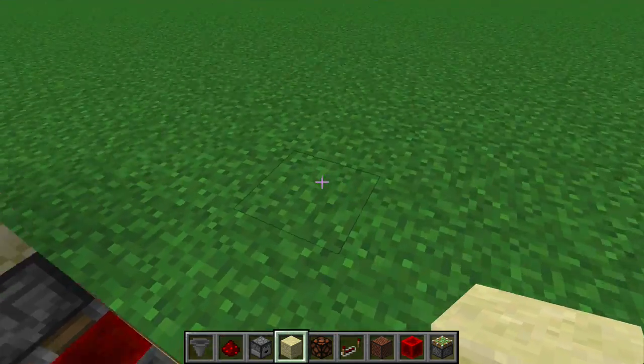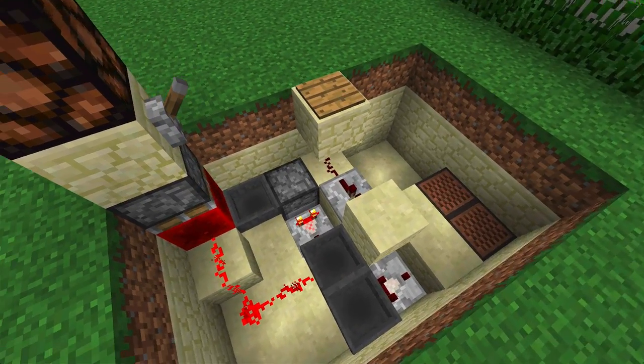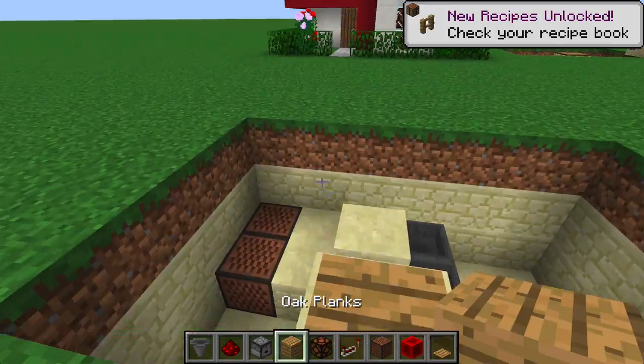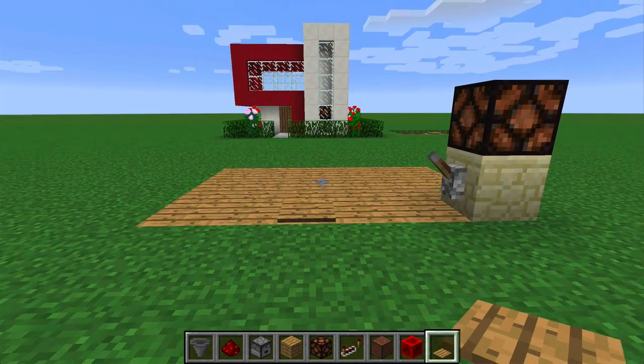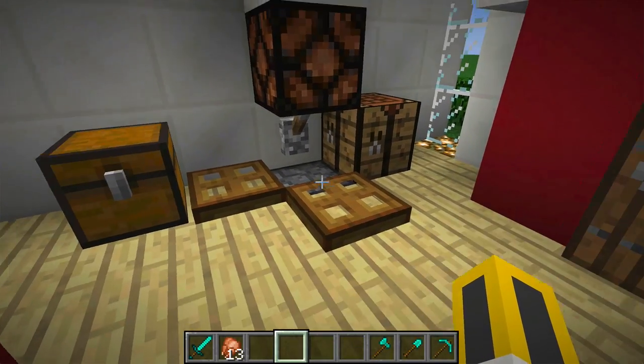Jump out of your new contraption and place down your pressure plate. If you've missed a step, this is what it should look like from above. Go ahead and fill in the floor and you're done. Optionally, to hide the lever that deactivates the alarm you can cover it in trap doors like this.